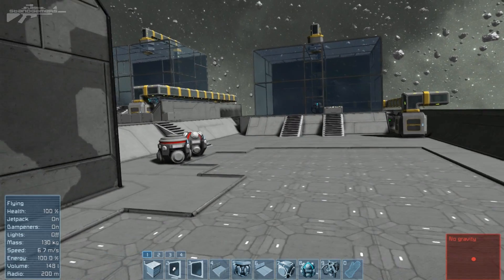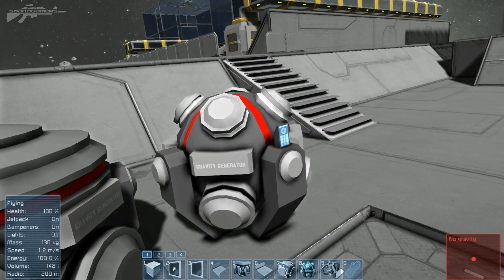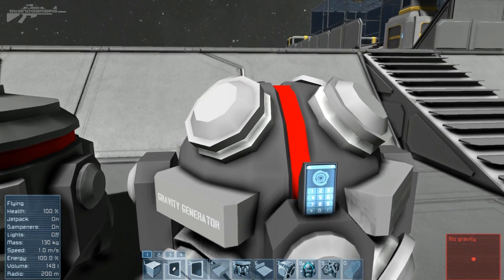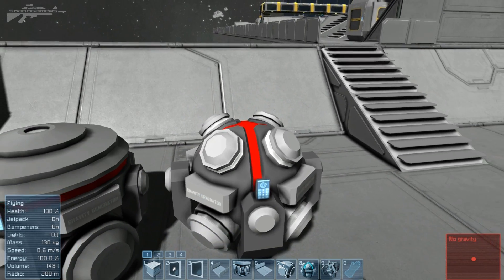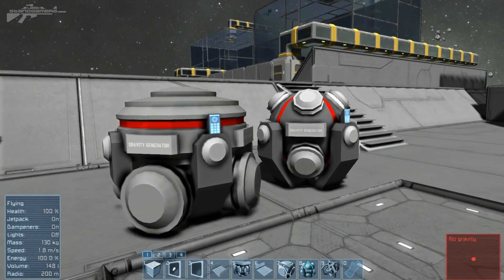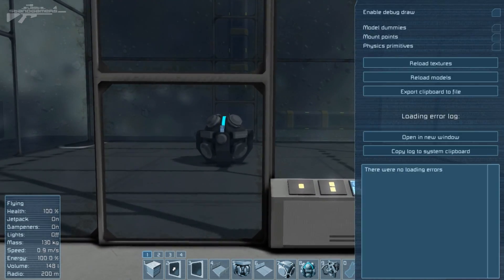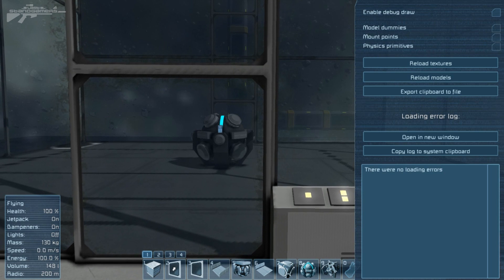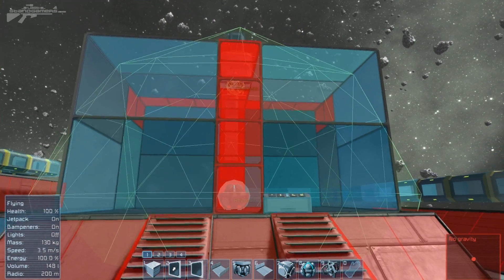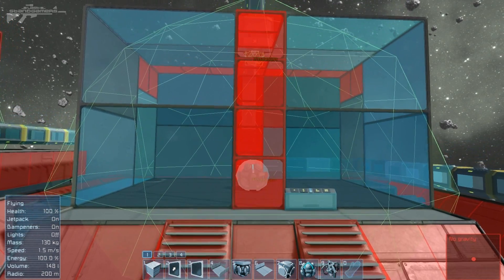Now if we pop into our inventory you're probably wondering what this interesting block is next to our beautiful gravity generator. As it says on the side, it is a gravity generator, but this is a spherical gravity generator — it can generate a gravitational field in a sphere around the actual object itself. Let's have a look at it. I'm going to press F11 and enable physics and primitives so we can actually see what it's doing.